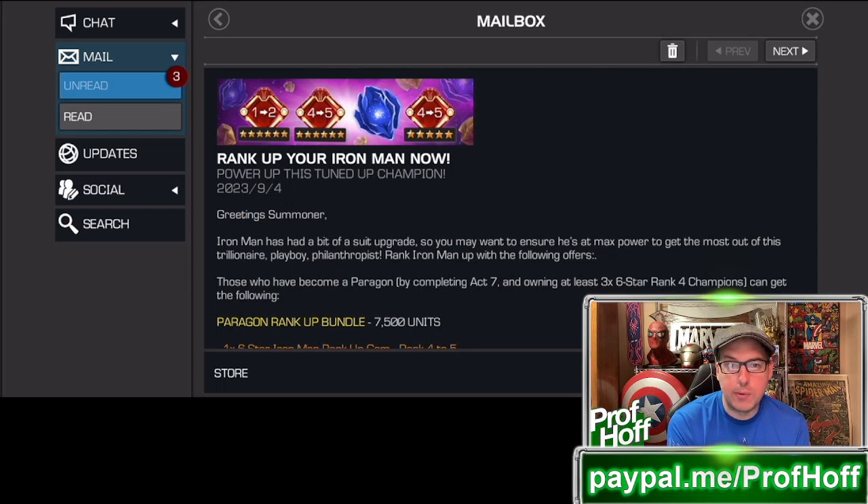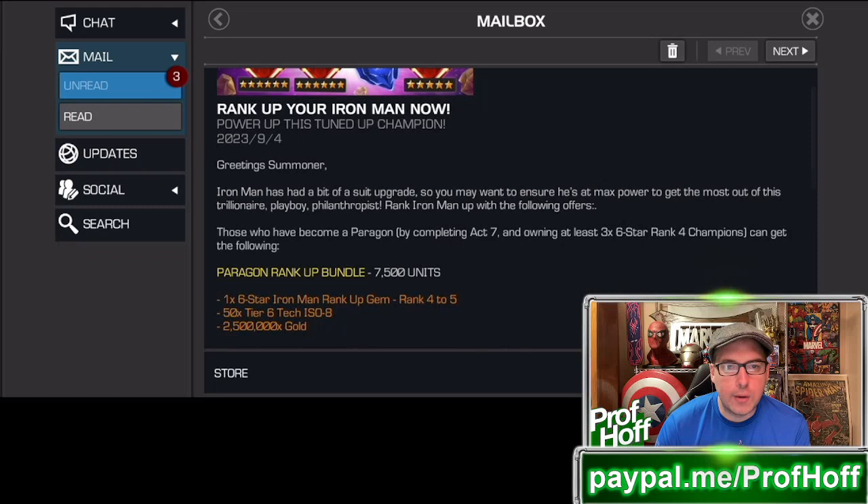Rank Iron Man up with the following offers. For those of you who are Paragon: 7,500 units — which is a lot of units, but consider what it gets you: a rank 4 to rank 5 rank-up gem, tech ISO, and 2.5 million gold. That's for a rank 4 to rank 5.